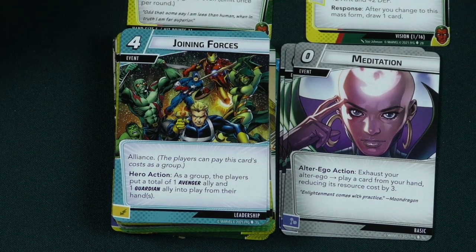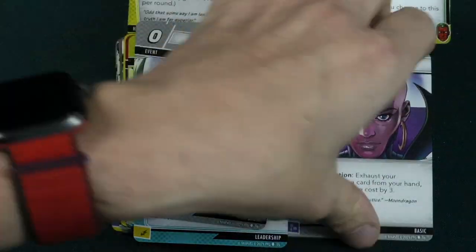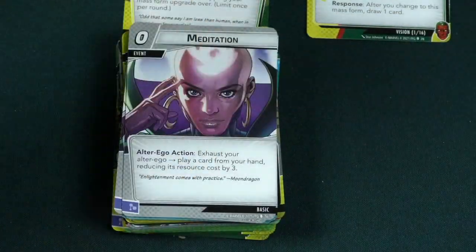And then a 0 cost event, Meditation: exhaust your alter ego and play a card from your hand reducing its resource cost by 3. I love the idea of cards like this that allow you to play things for cheaper.